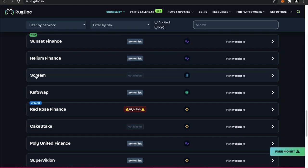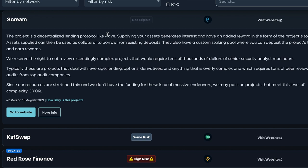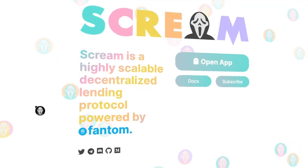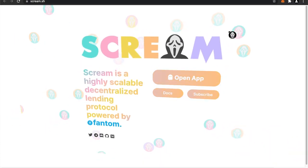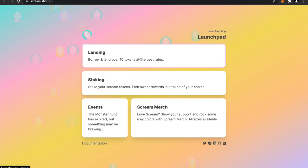Next up is Scream — that sounds like a horror movie. Apparently this is a project like Aave, which is a decentralized lending protocol. We label it as not eligible because it's very complex — it's like trying to review Aave, which is a super difficult platform to review. Taking a look at Scream, it's definitely reminding me of the horror movie and it's got a Cream Finance look to it as well. The interface is a bit trippy and doesn't look too professional. I like that they have a cheer section, events, and scream merch — let's take a look at the lending platform.